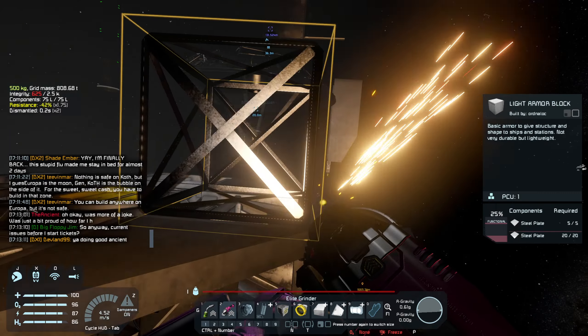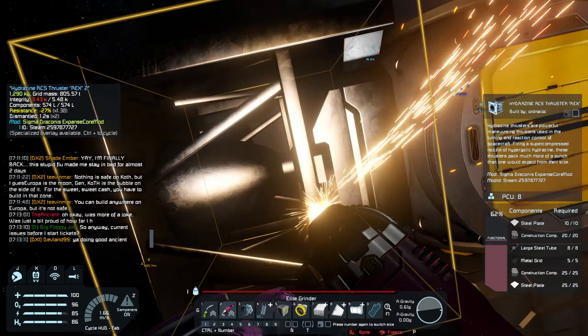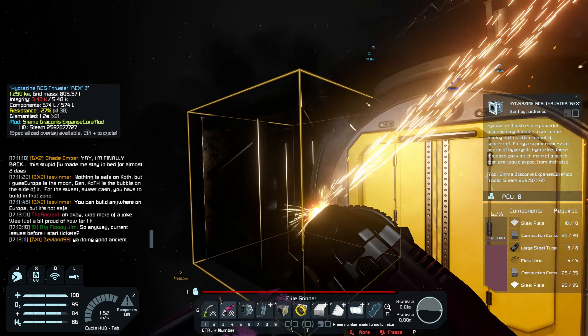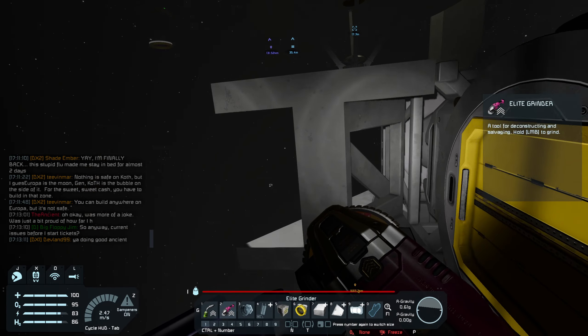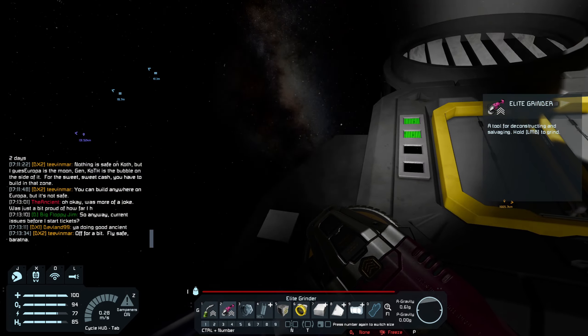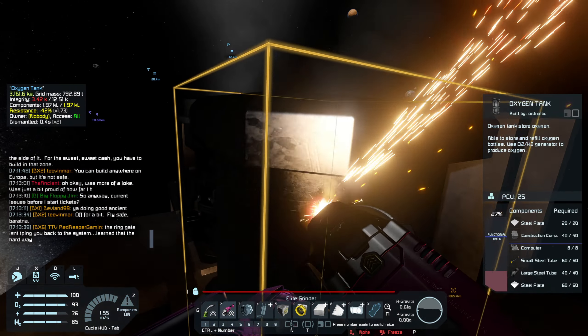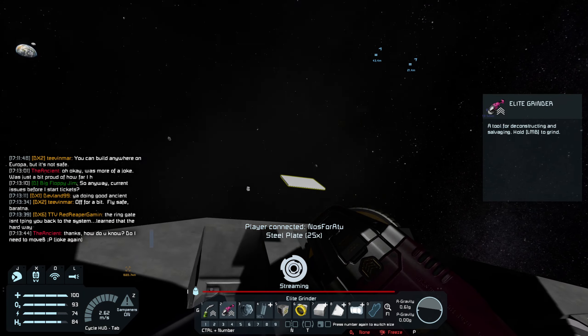Try to avoid pointing at the center of the block, because that does have a tendency to destroy things as they go through. In all likelihood, because of the way this person left their ship, they either didn't understand something, got frustrated with something, and just left it alone.